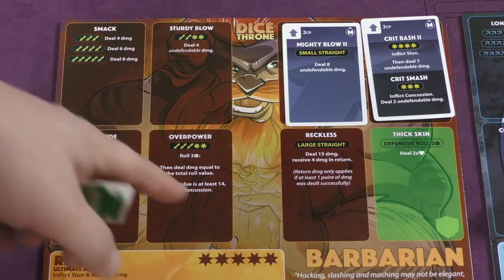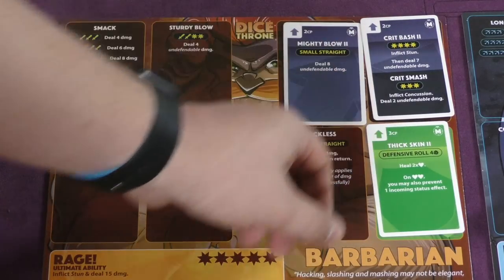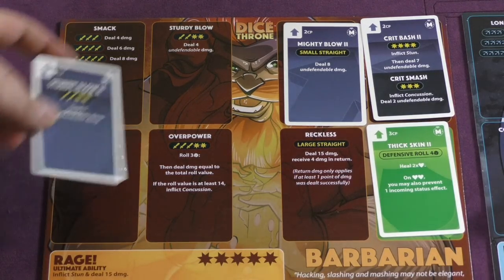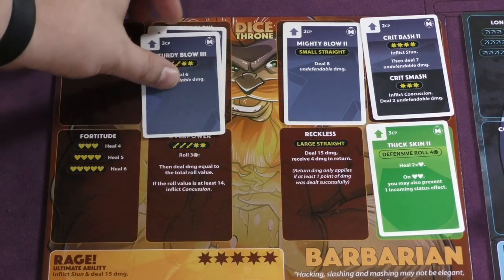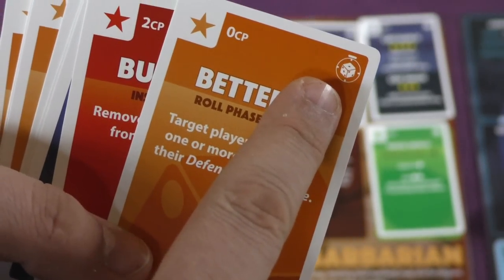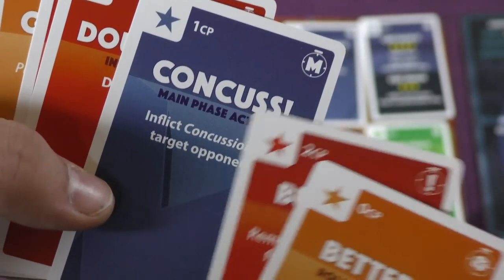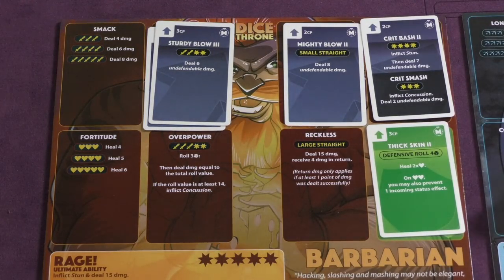You can even upgrade your defensive ability. When he defends, he rolls 3 dice and heals wounds for double the number of hearts he rolls. With an upgrade, he rolls 4 dice, and if he rolls 2 hearts he can also stop a status effect. You can upgrade to a third level too. You can go from Sturdy Blow 2 to Sturdy Blow 3, and if you already have Sturdy Blow 2, you just pay the difference. There are also other cards you simply play — like forcing a target player to re-roll dice, removing a status effect, inflicting concussion, or just drawing 2 cards. Everyone has a very unique deck and plays very differently.